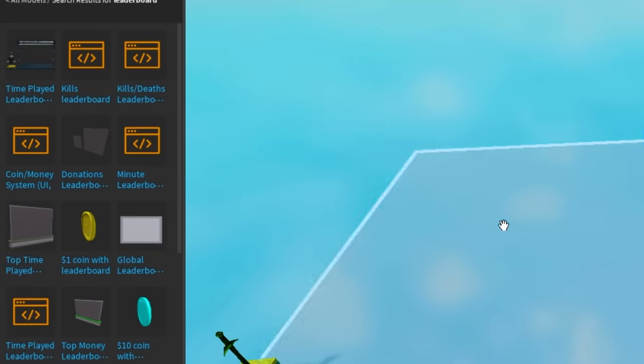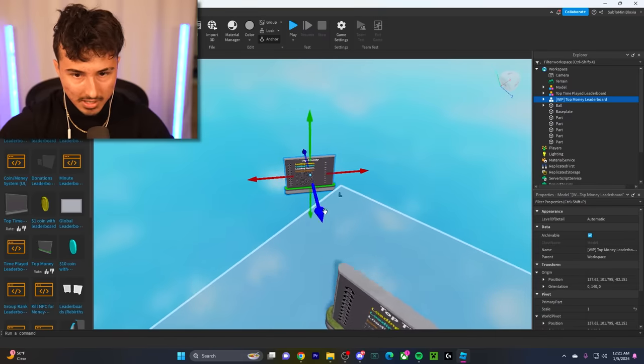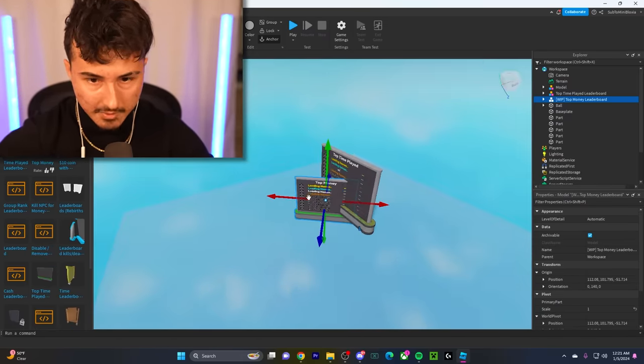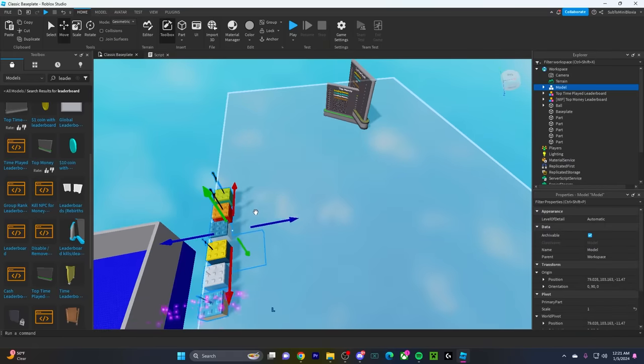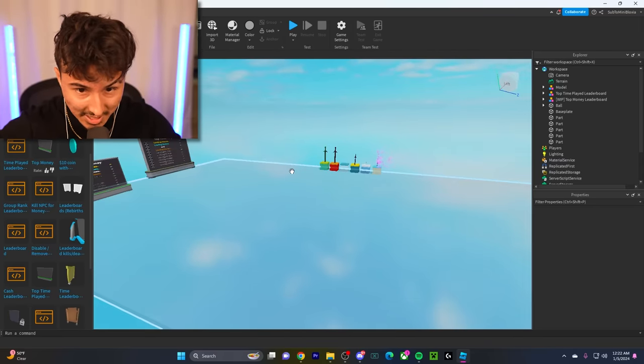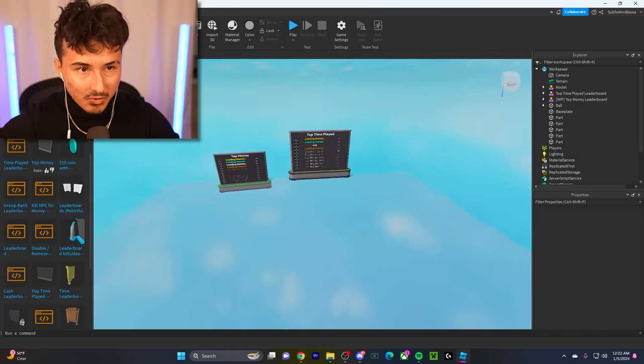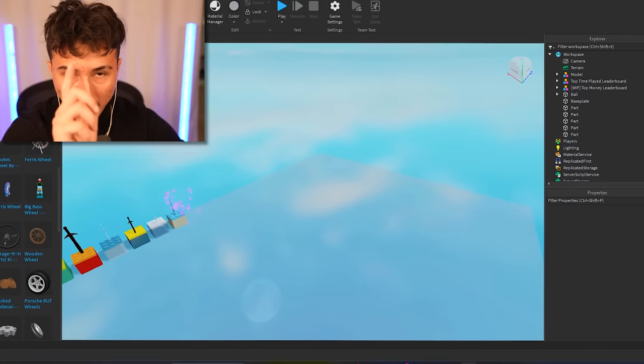We slap in a top time-played leaderboard and a top money leaderboard — I am literally making Blade Ball. We move the swords to the back and the leaderboards back there too. Honestly, you can't even see the difference. You got the swords, you got the leaderboards — hey, what more could you ask for?